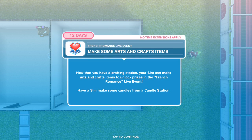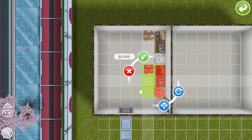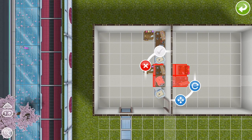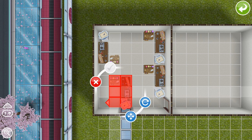Now we need to make some arts and crafts items. Now that you have a crafting station, your sim can make arts and crafts items to unlock prizes in the French Romance live event. Have a sim make some candles from a candle station. A little tip: before you do that, go back into your event items and buy all four candle stations. The price goes up each time — the next one is 2,000, then 4,000, then 10,000.